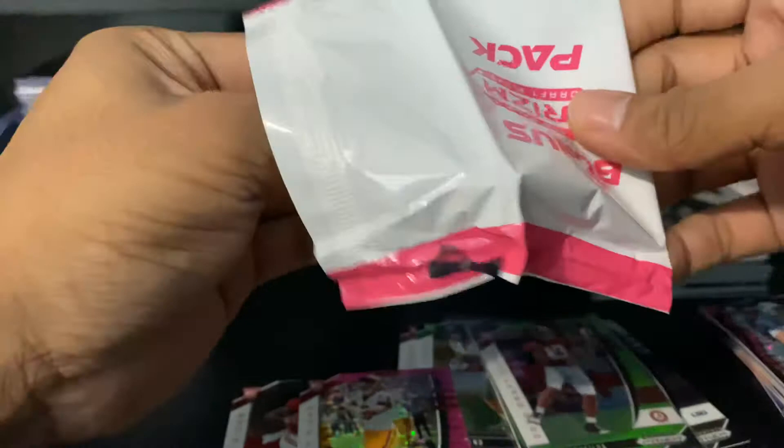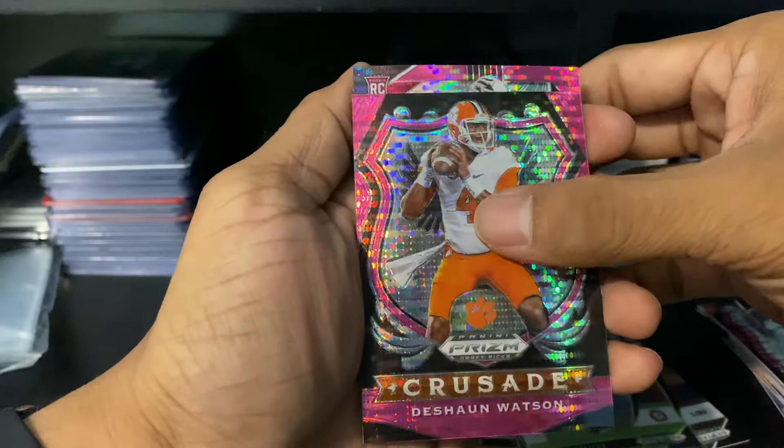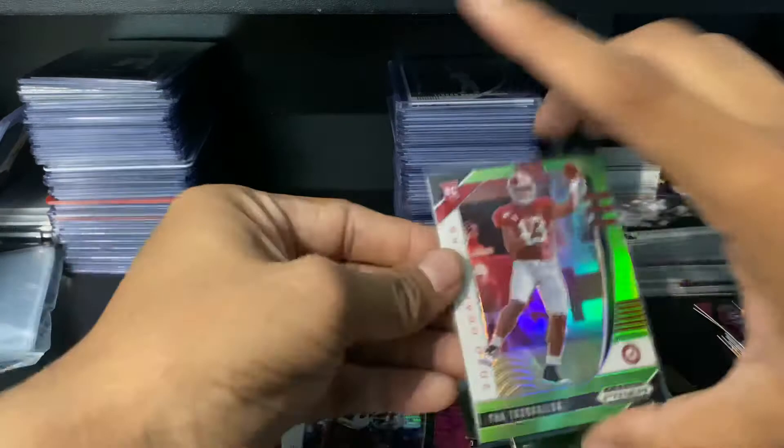Our last pack — TJ Hockenson crusade, Jashuan, and Eno Benjamin from Arizona State. He is a running back.